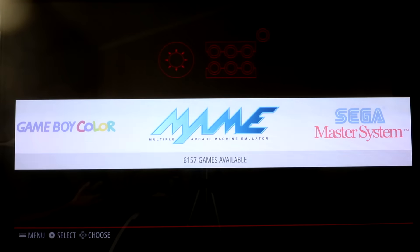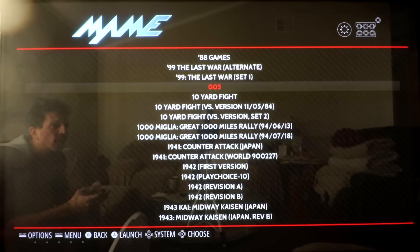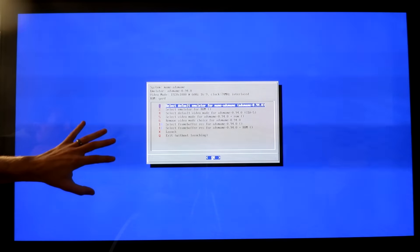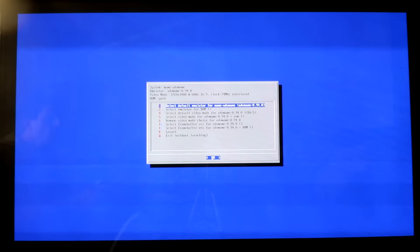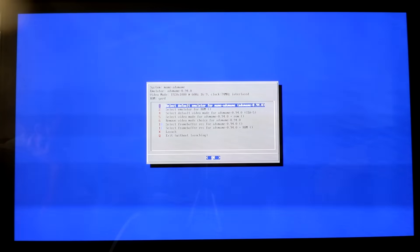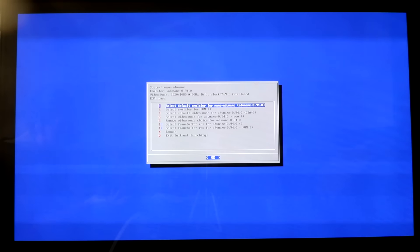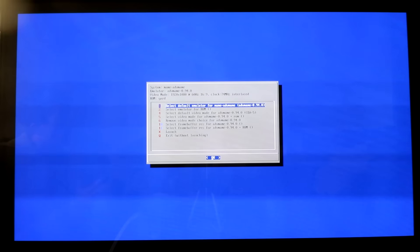Most of the issues are with MAME and Final Burn Alpha, and if you look online there's always been issues with that. But once you're in EmulationStation, you can get into the run command. If you can get the ROM to work in EmulationStation, you can select the emulator for that ROM and the default video mode for each particular game. Get it working in EmulationStation first, and then when you go into attract mode it should be working just fine — that's how mine is working now.